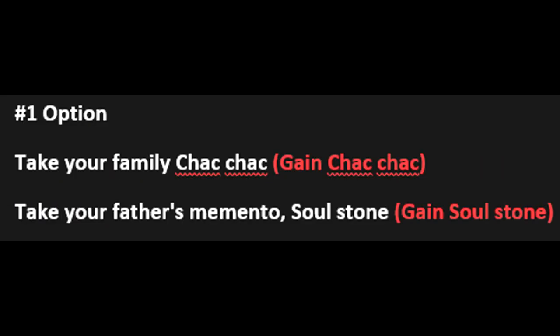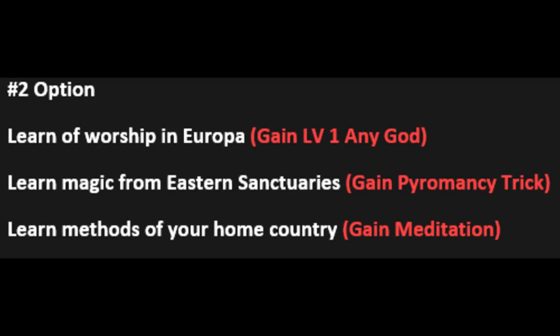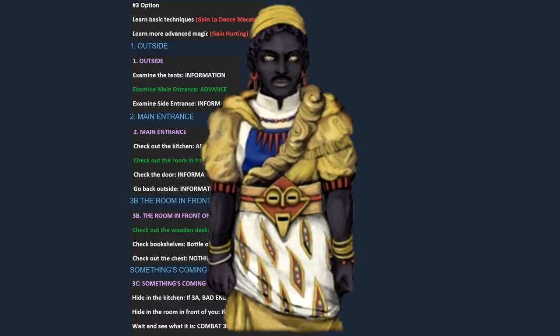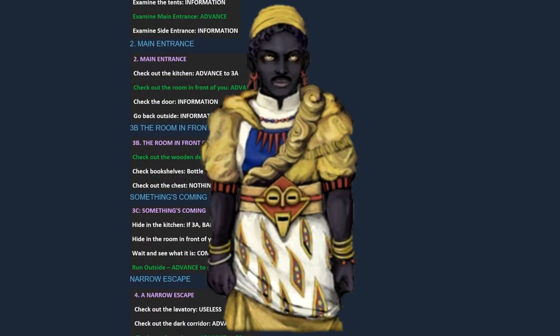I put it there just in case. Now we have option number one, which is when we are not in the text adventure, so we can choose whichever we want here. For soulstone, option two would be if we want to gain level one affinity on any god, gain paramency trick, or gain meditation. And we have option three, which is being able to acquire Latence Macabre or deciding on gaining hurting. Now we start with the guide itself — this is exactly when it gets difficult.